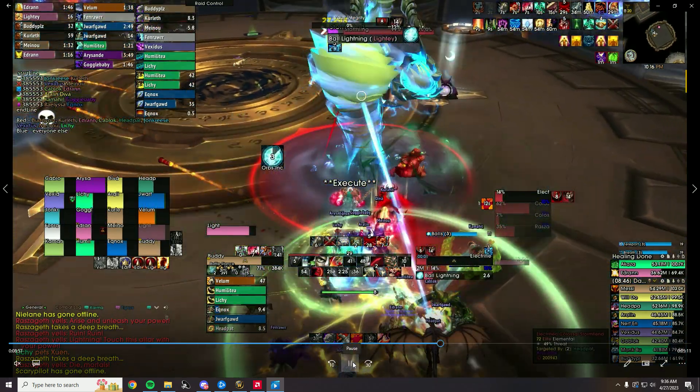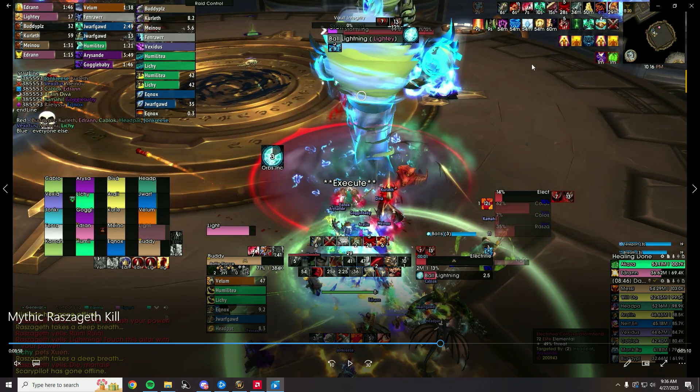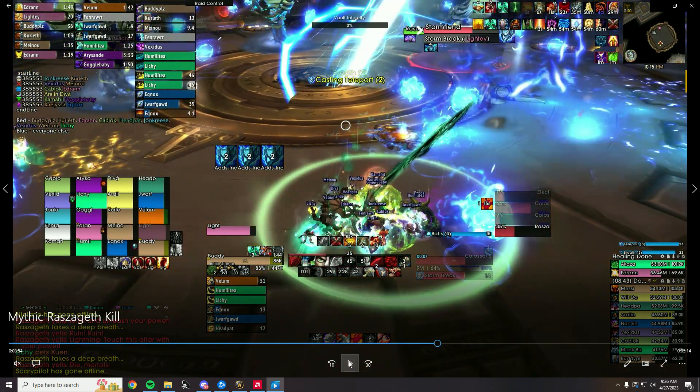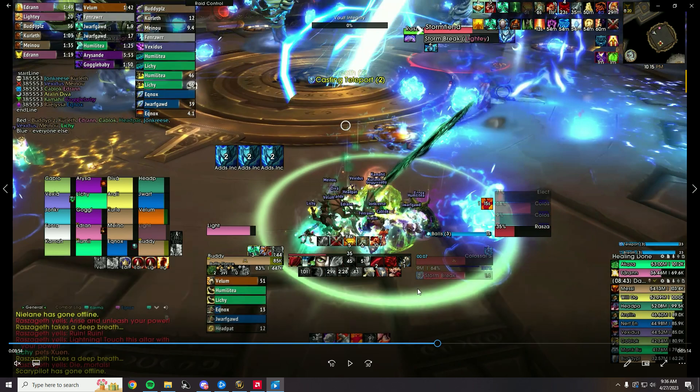This was actually the only time everybody got into the Spirit Link, and coincidentally everybody lived — because Spirit Link is so crazy broken. With multiple portals, people would be sitting over here because they had just dodged the breath. But if you had just made a WeakAura for this, it would have prepped you saying, 'Yo, get ready to sit in the Spirit Link.'